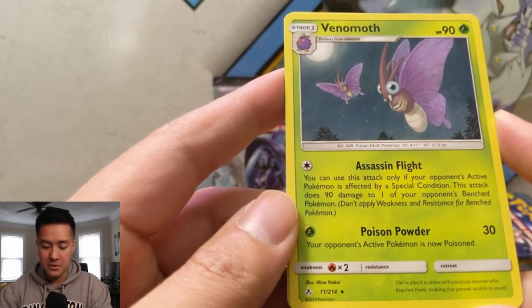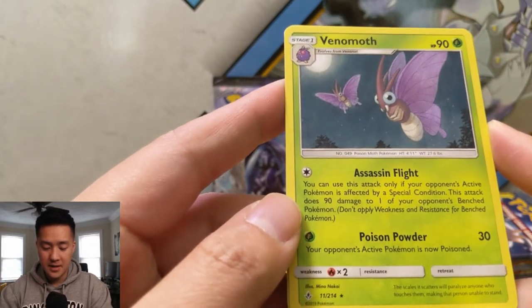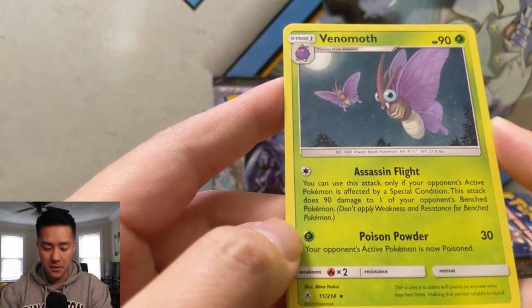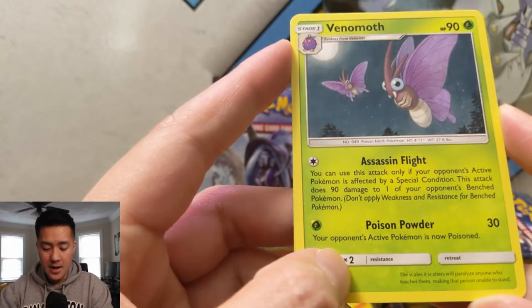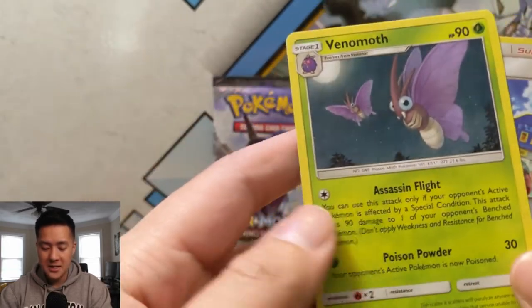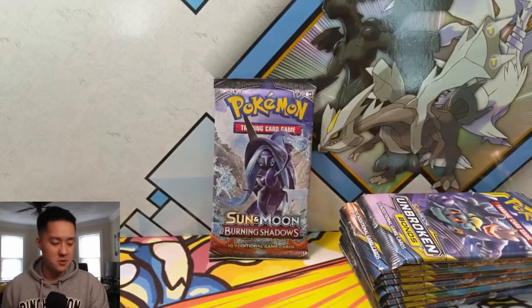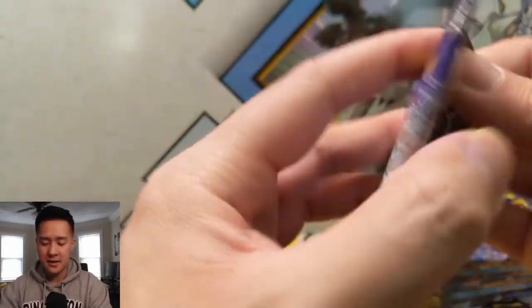And then a regular Venomoth. Let's see what this one does — Assassination Flight: you can only use this attack if the Pokemon is affected by a special condition, and it does 90 damage to one of your opponent's benched Pokemon. That's very strange. And then Poison Powder does damage and poisons, but why does the Pokemon need to be affected by a special condition before you can use Assassination Flight? Very strange.